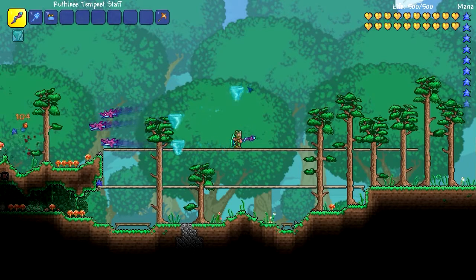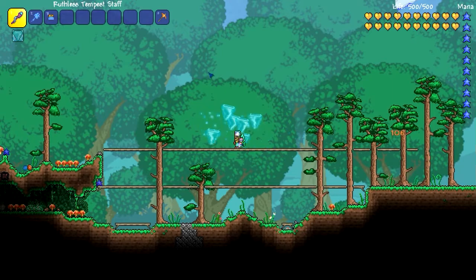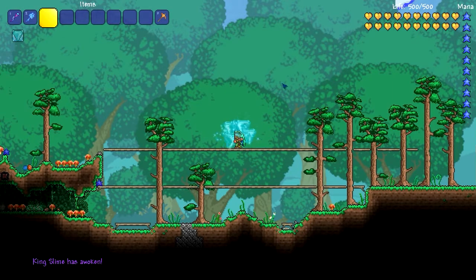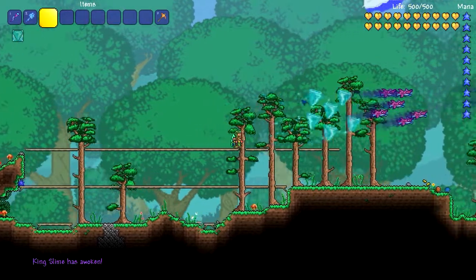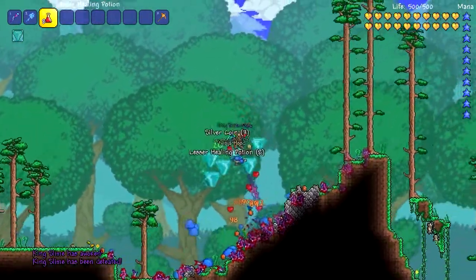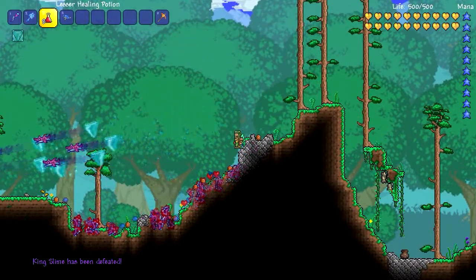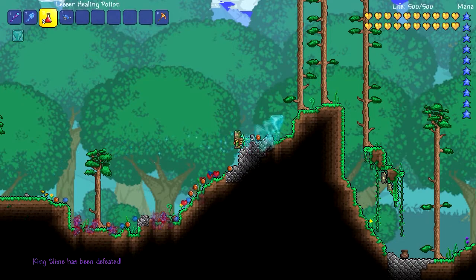I'm gonna go ahead and spawn in our boss. There we go — so we should have six minions, and as soon as I spawn them they're gonna attack him immediately and just annihilate him. As you can see, they don't have the best aim, but they do have pretty much an annihilation attack going on there. It's just a swarm of sharknados coming right at the boss.